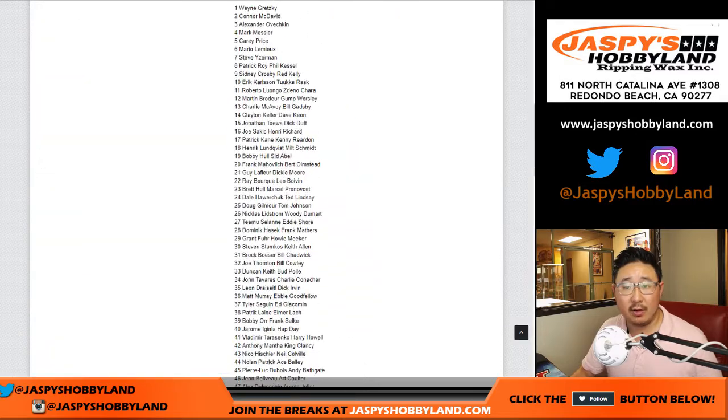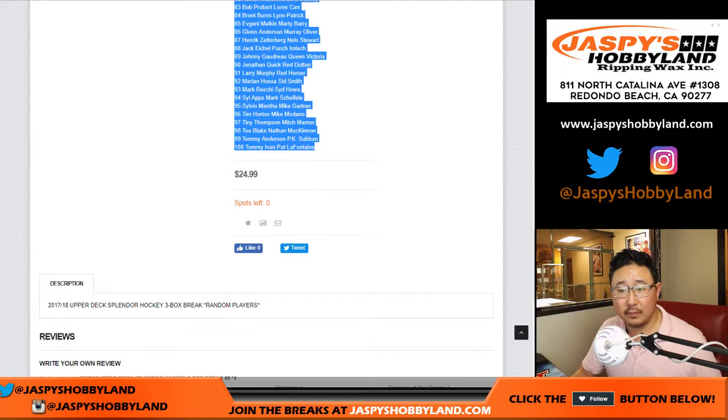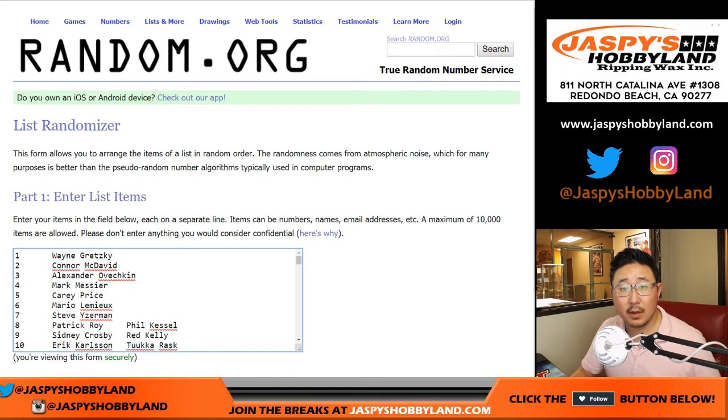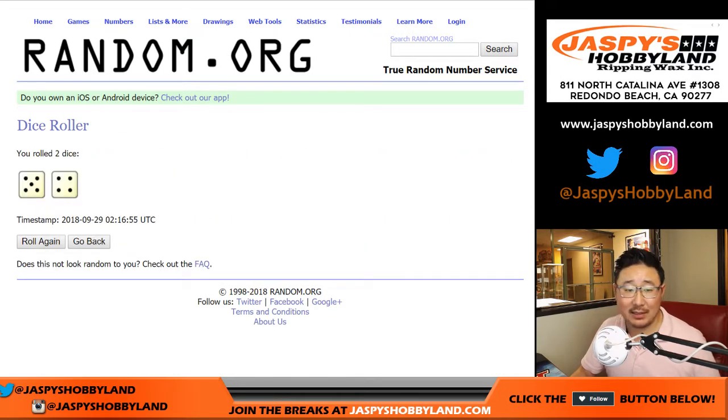And then let's get all the numbers here and randomize each list. Five and a four, nine times.